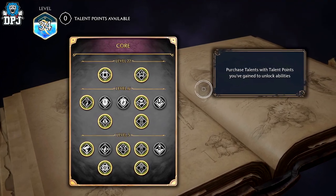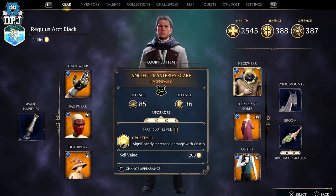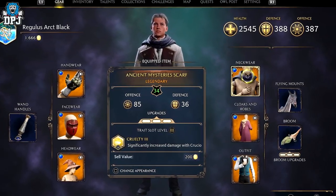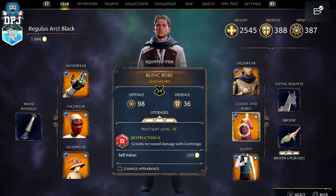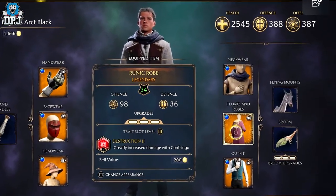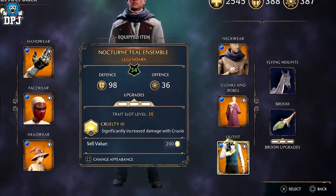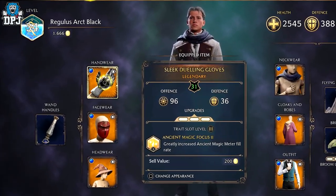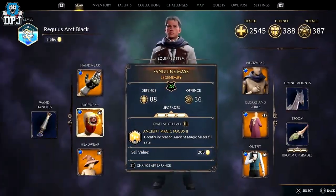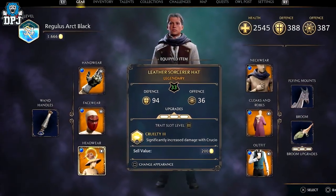With regards to gear: under neckwear we are using Cruelty 3, which significantly increases damage with Crucio — and Crucio is going to be a main factor in this build. Under robe we are using Destruction 2, which increases damage with Confringo. On the outfit we are using Cruelty 3 again. Under handwear we are using Ancient Magic Focus, which increases the ancient magic fill rate. Under facewear we are using the same trait, and on the headwear we are using Cruelty 3 again.